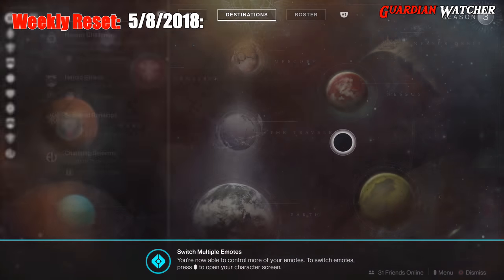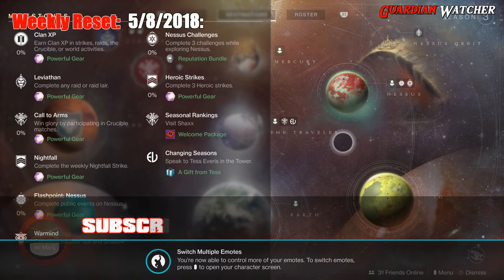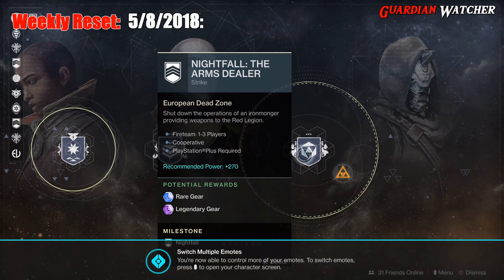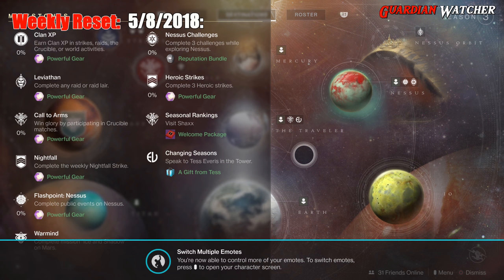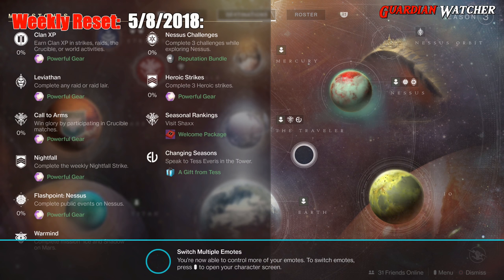Next we have Call to Arms, where you win Glory by participating in Crucible matches. After that is the Nightfall — this week's Weekly Nightfall is the Arms Dealer. Flashpoint is on Nessus; doing the heroic versions gets it done faster. We also have a new milestone node called Warmind, where you need to complete the mission Ice and Shadow on Mars. Then Nessus challenges require completing three challenges on Nessus, and three heroic strikes for the heroic strikes milestone. Then there's your seasonal rankings.